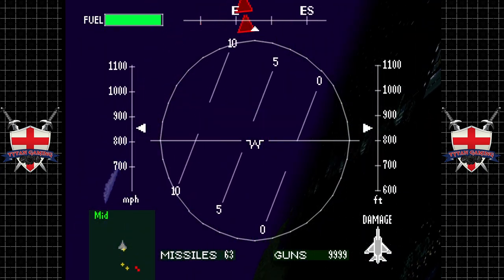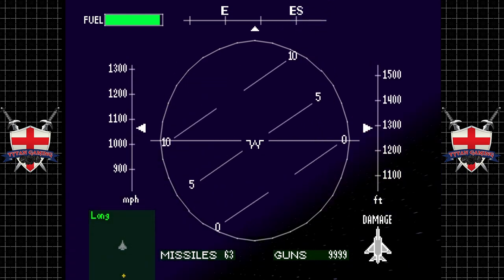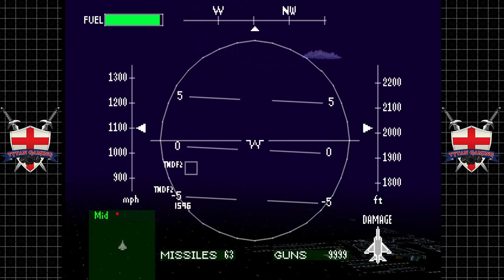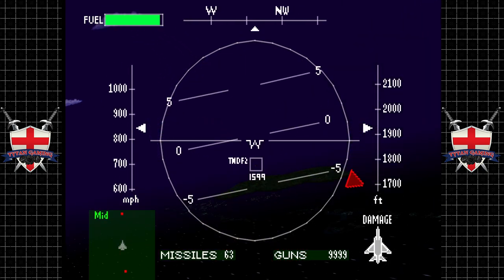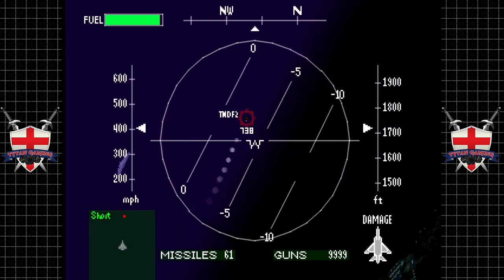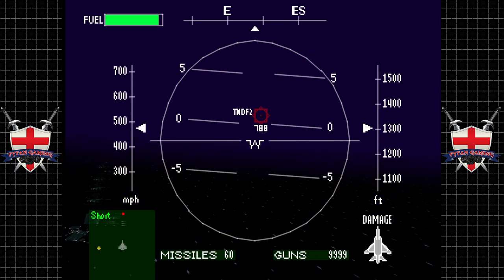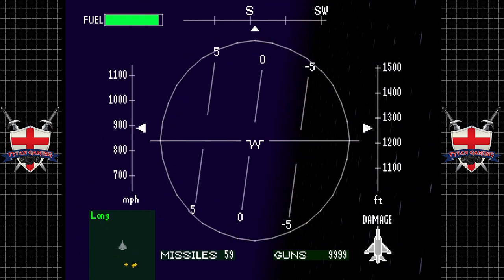Gun turrets are worth so much money so they're absolutely worth taking out. The only ground threats I believe in this game are gun turrets and there are some SAM sites, but there's not many. I don't think a Tornado would give too much trouble to an F-15. The Tornado is more of a multi-role fighter or fighter bomber whereas the F-15 is the air dominance beast that it is.